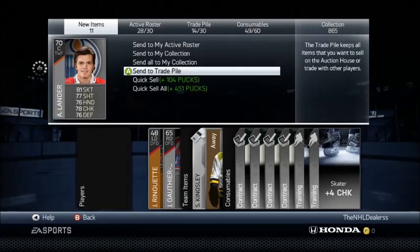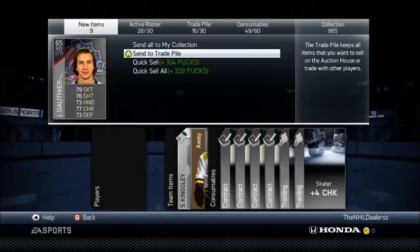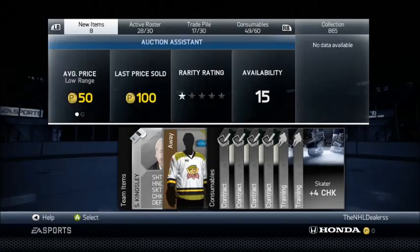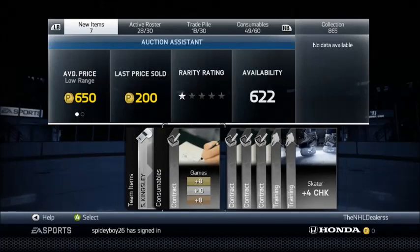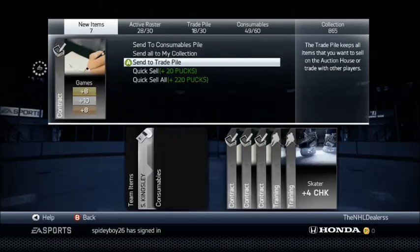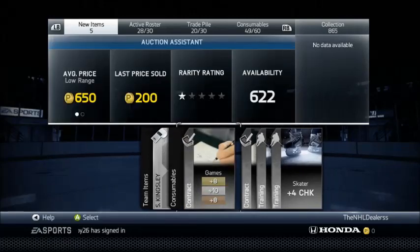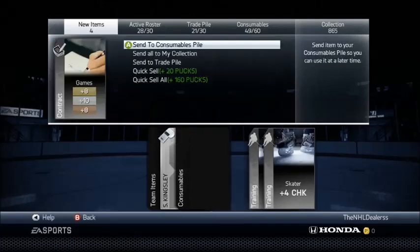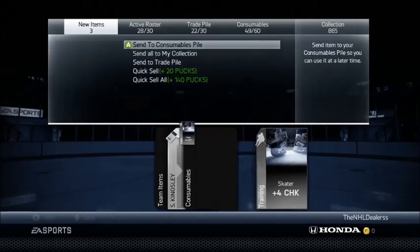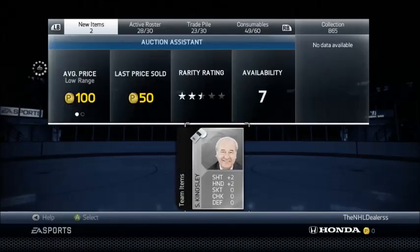I'll send these guys to my trade pile. That's basically the way I like to do it — it's really easy to sell all this stuff and you do make quite the profit. I actually pulled a guy earlier who went for $18,000. He's the Dallas Silver player. Those are the type of packs where, if you get lucky, you're going to make a ton of profit.